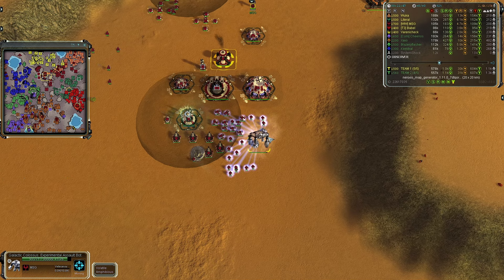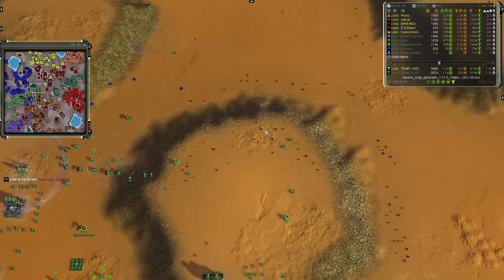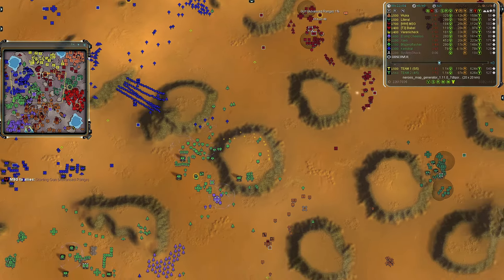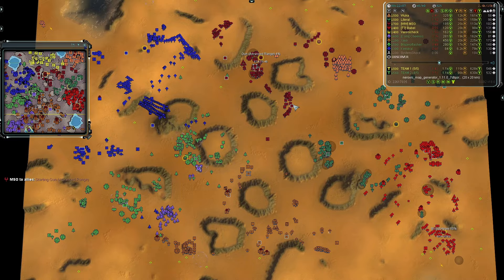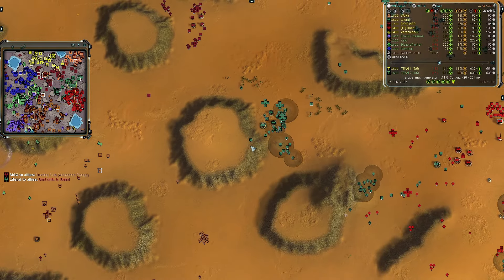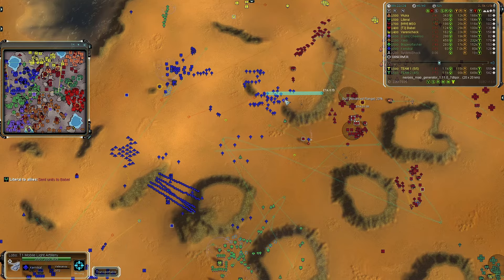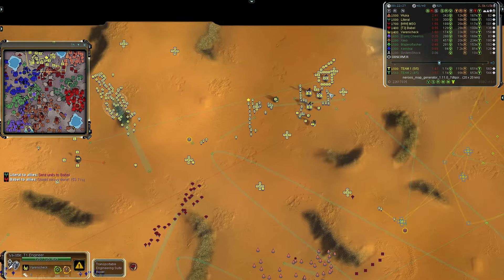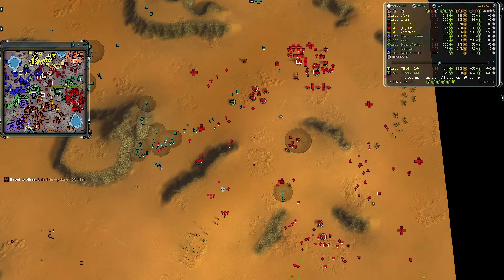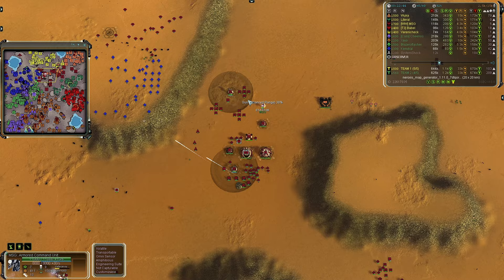Unless team two can build a bunch of Percy's and T2/T3 defenses — maybe some Ravagers or TMD up on the plateaus — we do see some TMD but more offensive-capable defenses. Out of the four players in the middle only one is using the plateau to any effect. A Colossus is online and moving westward — Kimokai needs to retreat. I don't see any experimentals from Varinichek yet but another Colossus is online for Literal. Advanced range has been started for MSG.